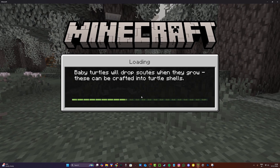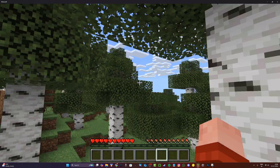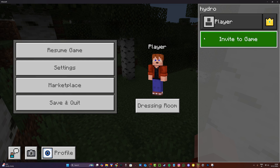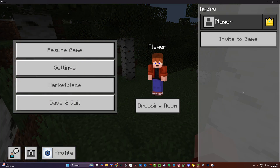Now I'm going to head into the world and show you that it has been fixed. We've loaded up into the world, I'll switch to first person, and if I click escape you can see that the Invite to Game option exists right here. I can invite anyone I want, including my alt account.